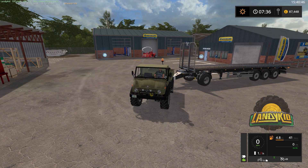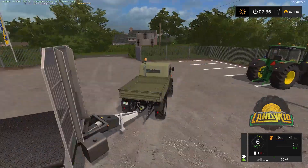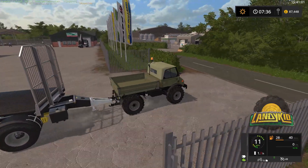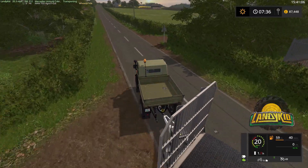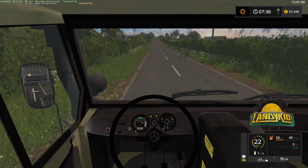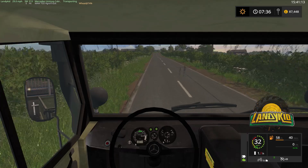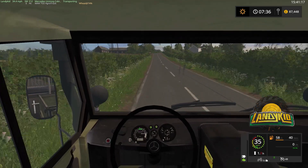Hey guys, welcome to Farmer Simulator 2017 on Cobra Park Farm. This is the back to the farm series. We've got our trusty Unimog on the front of the dolly and the bale trailer. Any of you that remember from previous live streams recently, we have got a field full of Heston bales, so we're going to be gathering them up and selling them off today.